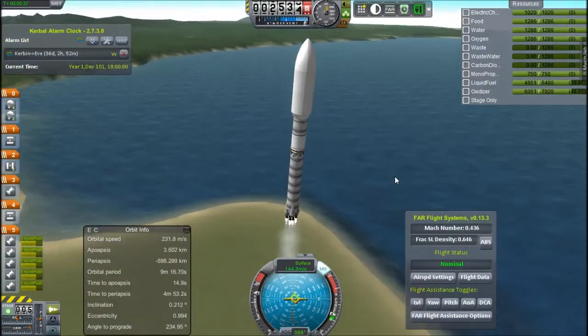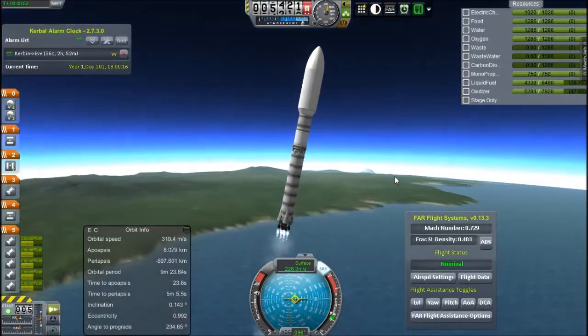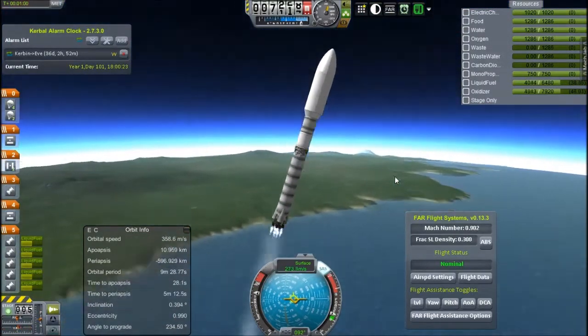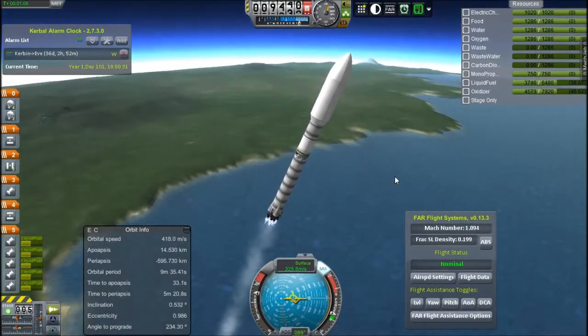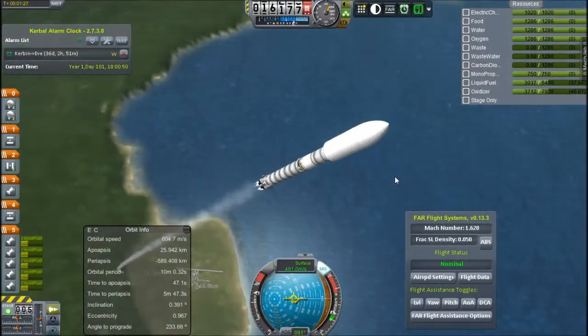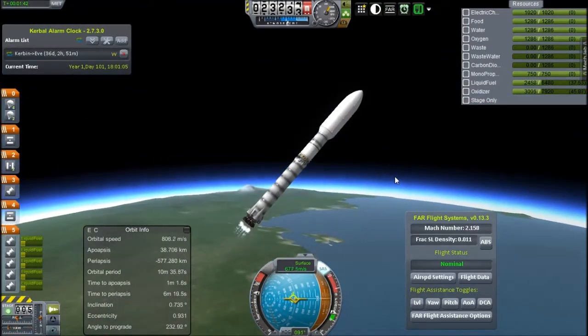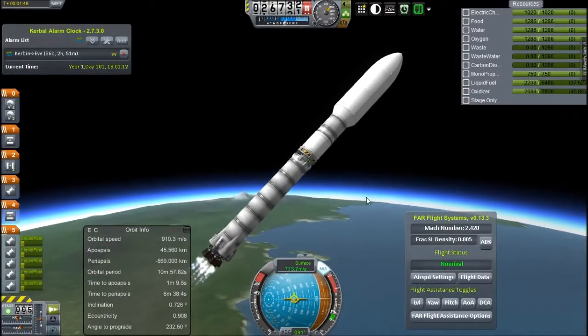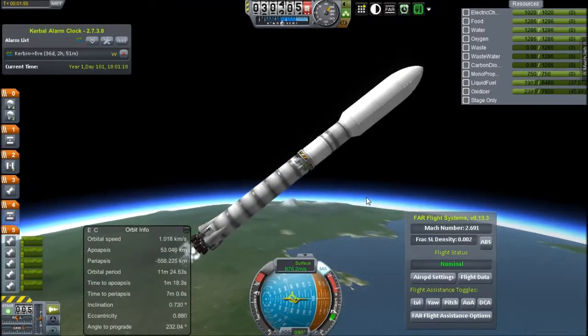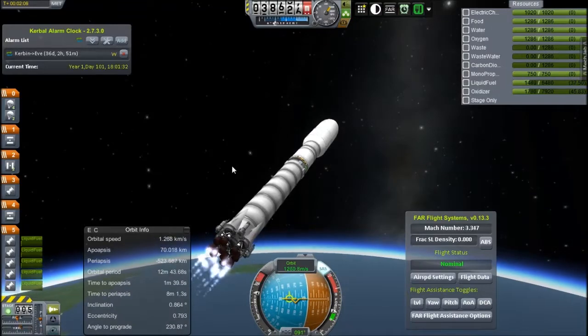So yeah, this is the lab for an Eve spacecraft, and the habitation module, and probably life support. Being launched, obviously, on the Triton 1, my reusable rocket — well, reusable bottom stage. I'm very pleased about how I reused it this time. Now I just need to get the top stage to be reusable. That'll be difficult-ish.